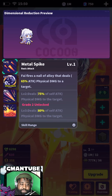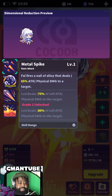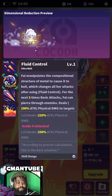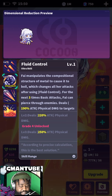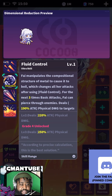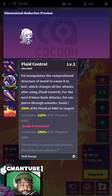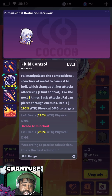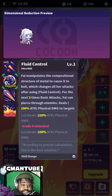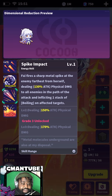She fires a metal out of the deal — six percent physical damage to the target. We've already read it before. I was kind of glad I got Queen first because Queen is the better of the two I think. With Fluid Control, she manipulates the compositional structure of a metal that causes it to boil, which changes all of her attacks. After using Fluid Control, for the next three basic attacks, Fey pierces through.